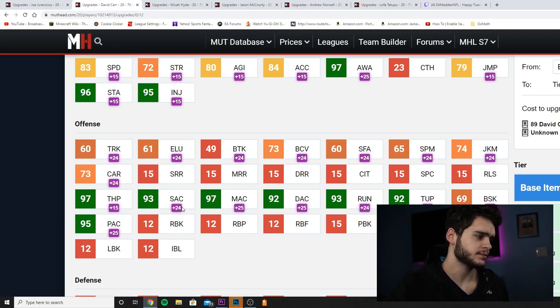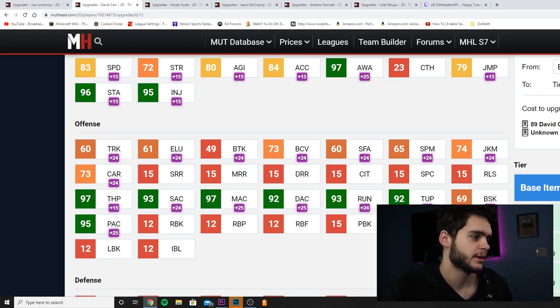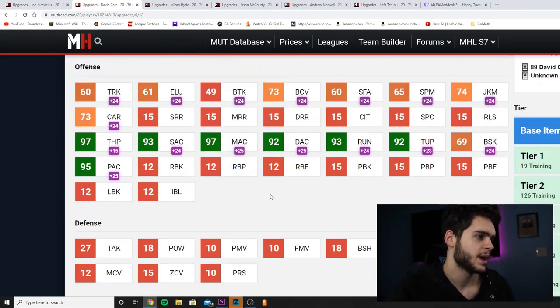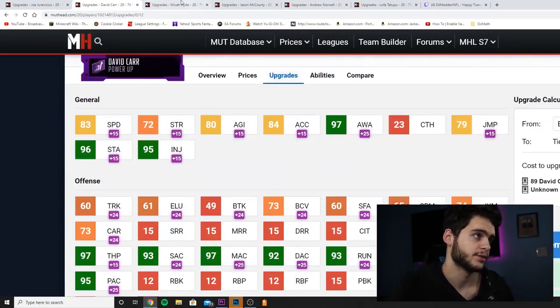Honestly, if you put John Madden Passing and West Coast on him, he gets 99 throw mid and about a 96 throw short. Or if you want better deep, put John Madden Passing and Go Deep — he gets 99 throw power, 99 throw mid, and about a 96-97 throw deep. He's a really really good passer. Obviously you have to do a lot to make him that good, but if you have a Texans theme team, you've got yourself a quarterback for sure.